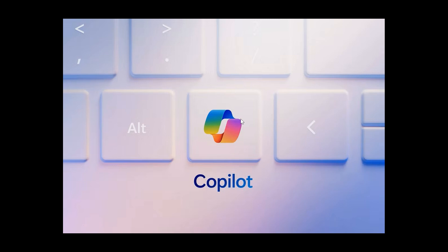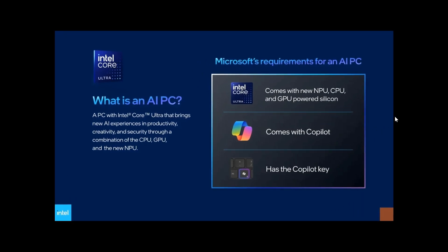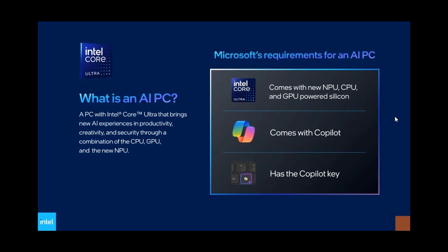If we just head over to an image provided by Intel from this announcement — Intel, Microsoft, Qualcomm, and AMD are all pushing these new AI PCs, and we're going to see a lot more so-called AI PCs rolling out in up-and-coming devices. And Microsoft now, according to Intel, has given the requirements for an AI PC. The first requirement is that it needs to come with a new NPU, which is a neural processing unit, CPU, and GPU-powered silicon.